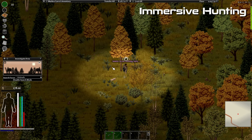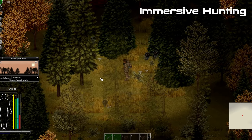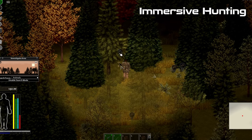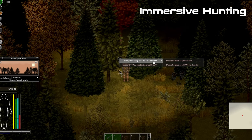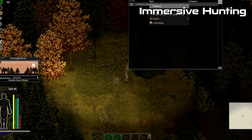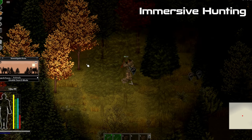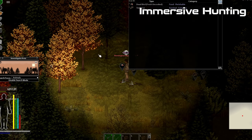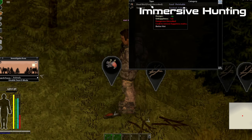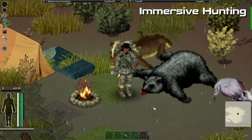In order to hunt you must go deep in a forested area with your gun ready. You need to enable search mode and select the animal filter. You will start seeing tracks and signs of animals which you can pick up and investigate. Depending on the skill of your character, you have a chance to hit the animal you are tracking. It's not easy and you need a lot of patience to be successful.